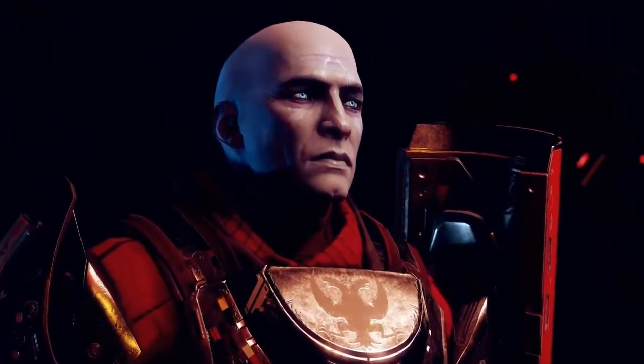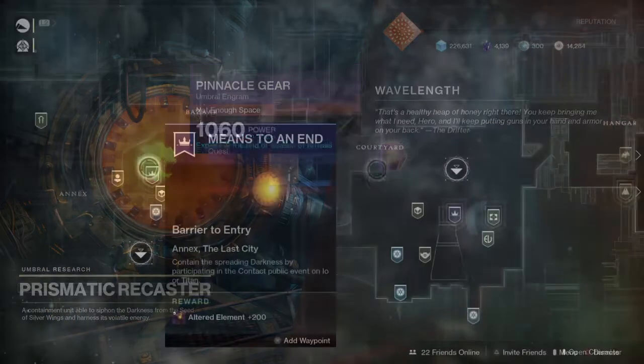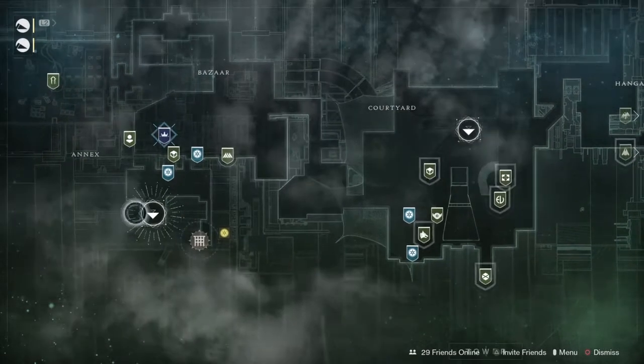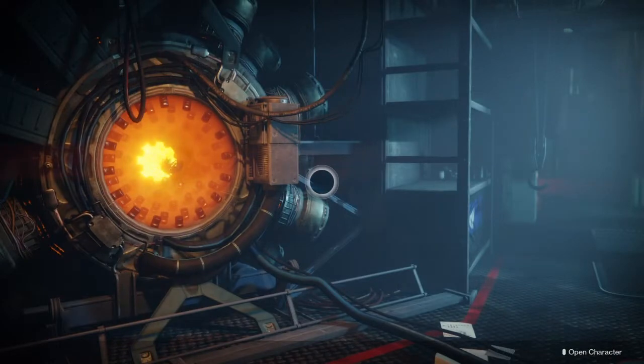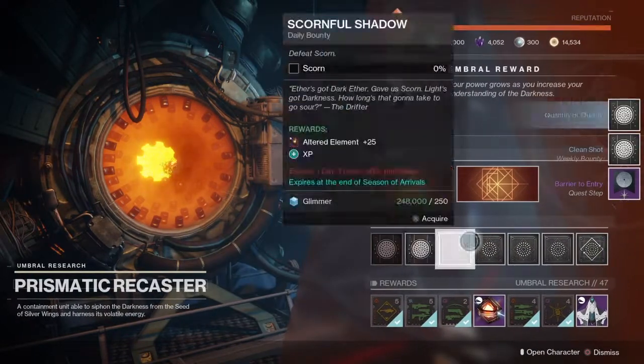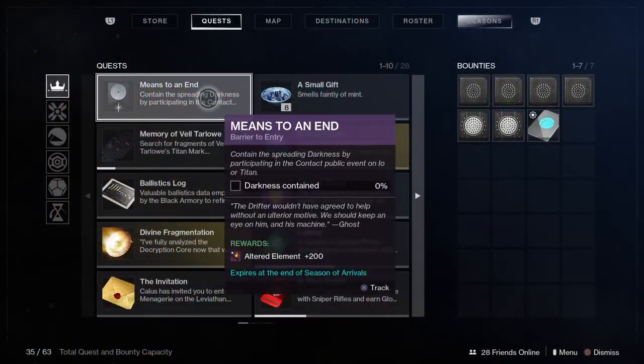If you're looking to get yourself a new shiny pinnacle, this is the guide for you. First thing first, we need to head over to the annex into the prismatic recaster, and pick up our weekly quest called Means to an End. Don't forget to pick up your weekly bounties as well — you can complete these along the way.